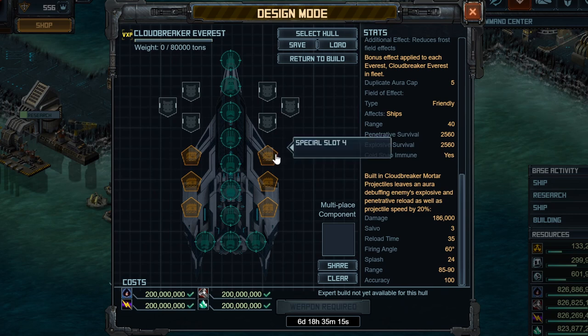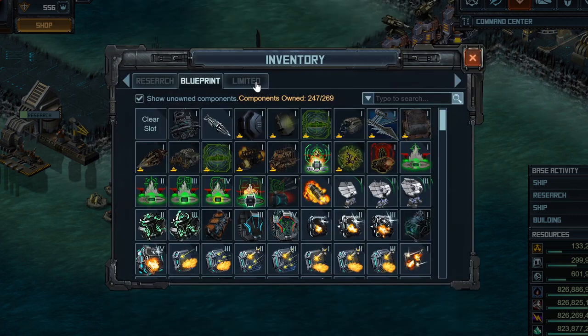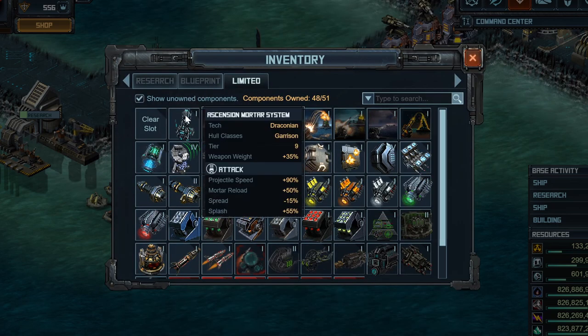So let's talk about the Ascension Mortar special. This is a pretty interesting thing. It is a direct escalation to Explosive System 4 in that it affects the mortar reload, spread, and splash, but it also gives you much more projectile speed. In fact, it gives you so much projectile speed that this special does not stack with Strike System 5 and does not stack with high velocity rounds either.